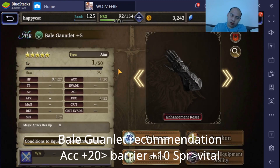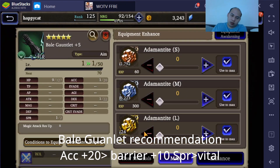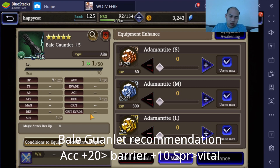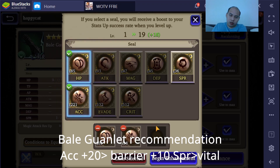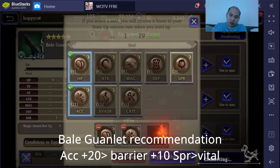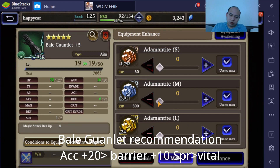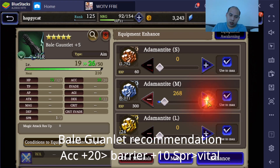Here's Baleful Gauntlet. I don't have a good strat to maxing Baleful Gauntlet either, because there are no dexterity seals. What I'm gonna do is go for HP and accuracy, and then hopefully the rest will max itself out. We're gonna go just straight HP and accuracy here.